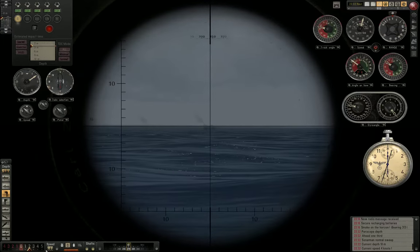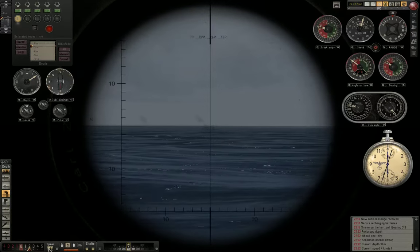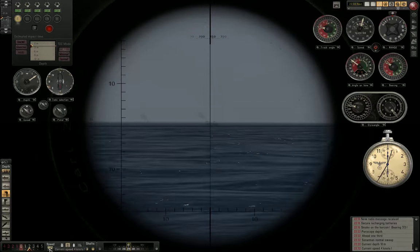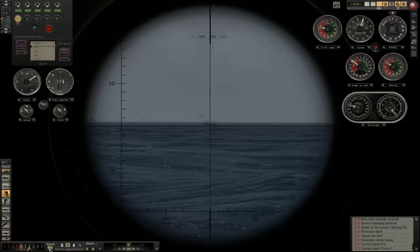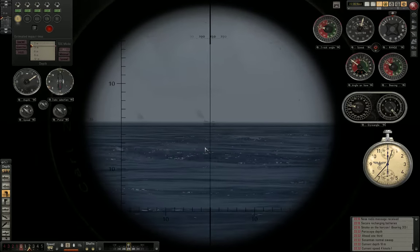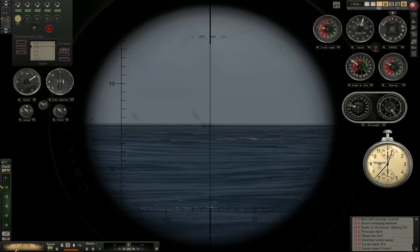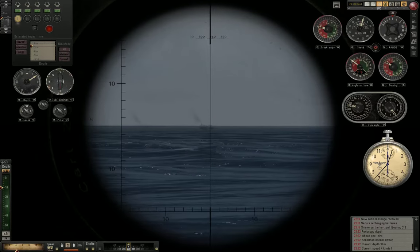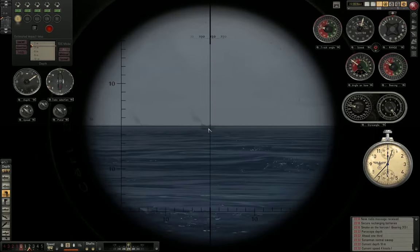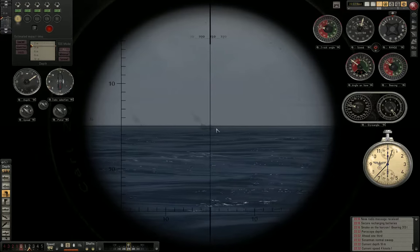So I'll speed up time. Our speed is now 4.1 knots. Again, I'll place my crosshair on the mast and observe if I'm gaining on the target or if the target is again gaining on me. Ideally, during a real attack, you would place your crosshairs on the target, lower your periscope, leave it underwater for half a minute, then pop it back up and see if the bearing has changed.